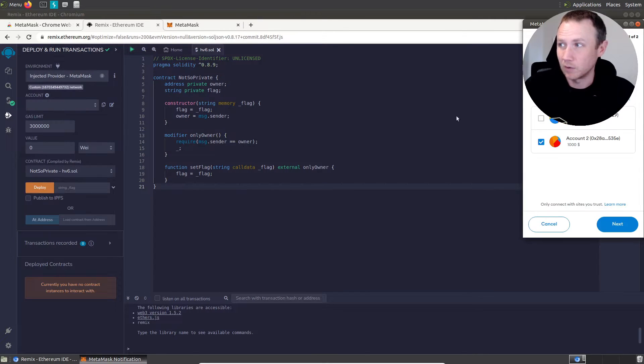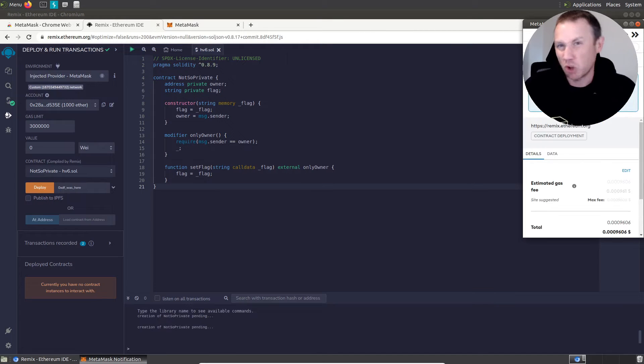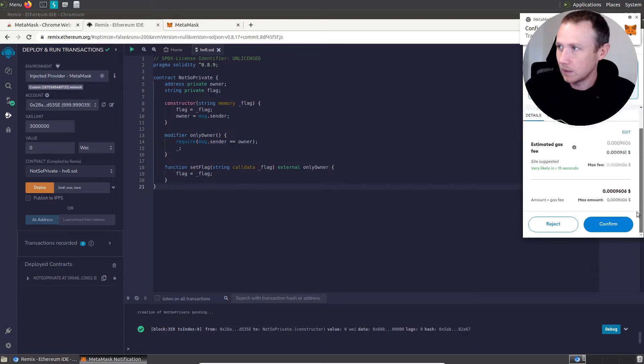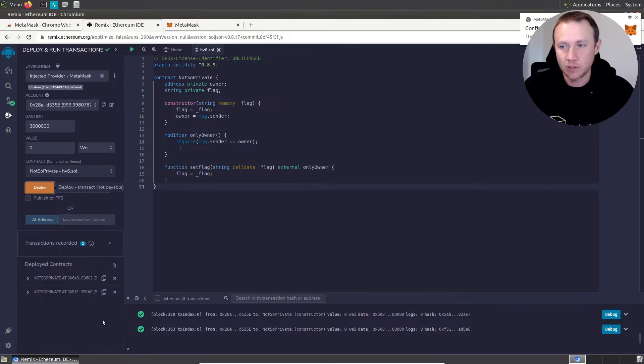You can come down here and see our contract. Now I can deploy the contract — say 'OXDF was here' and deploy. It's going to pop up, because deploying a contract costs a little bit of money — fractions of a coin. I'll click confirm and the transaction has been confirmed. You can see down here under deployed contracts there are two 'NotSoPrivate' contracts, each with their own address, because I ran it twice.